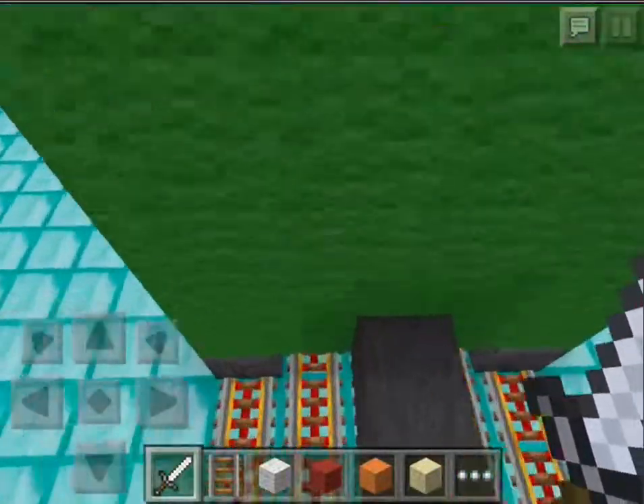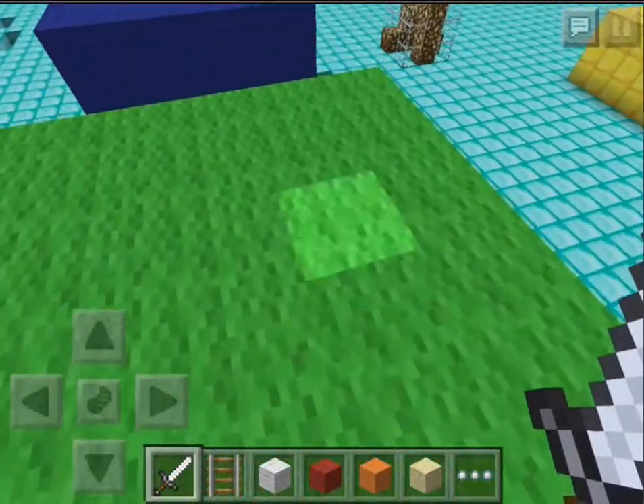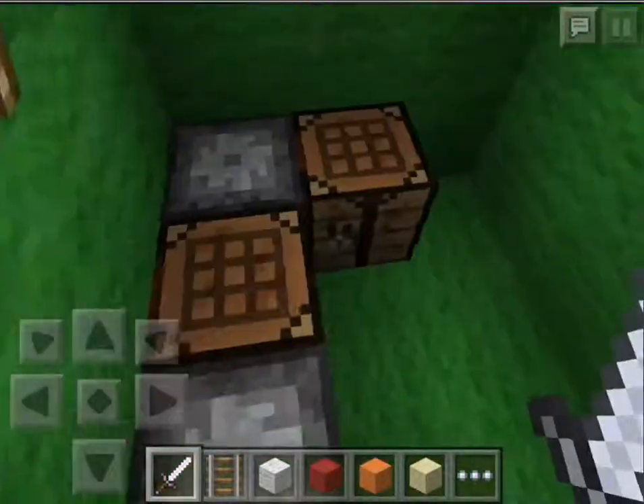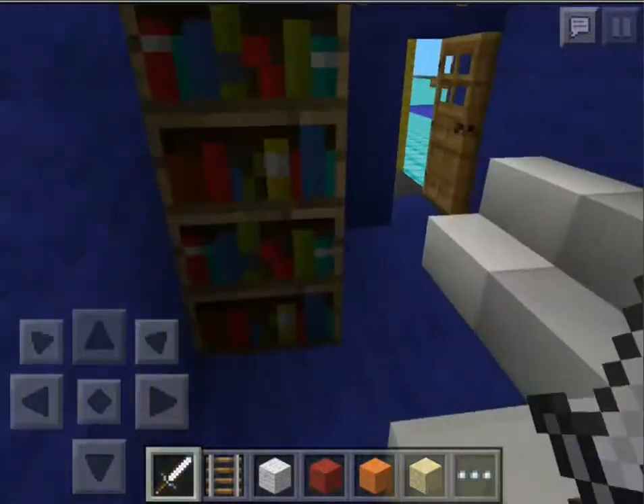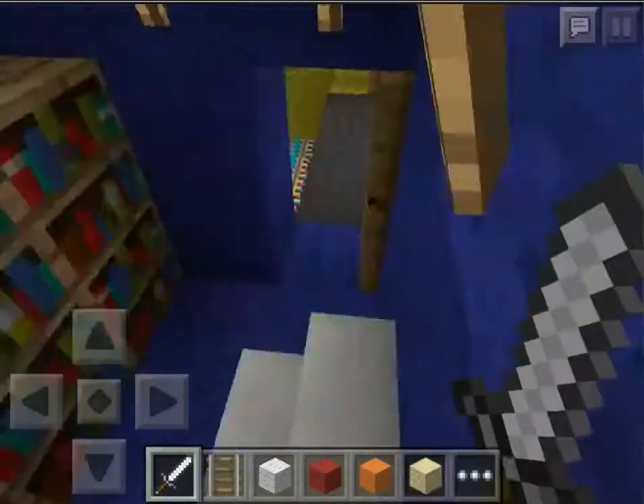And then this one is a green one, and I'm just going to break my way in. Some crafting tables and some stuff, no big deal. Here's a library with just really few books. Shh!